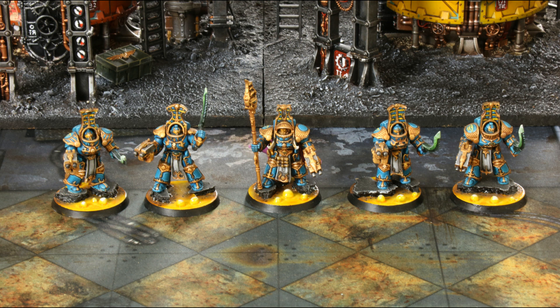There are a number of wargear options for this unit. The Scarab Occult Sorcerer can replace his Inferno Combi-Bolter with a Power Sword. One Scarab Occult Terminator can replace his Combi-Bolter with a Heavy Warp Flamer or a Soul Reaper Cannon, and if the unit contains 10 models, a second Terminator can do the same. One Terminator can also take a Hellfire Missile Rack — and again if the unit is 10 models, a second can too. The Hellfire Rack is in addition to the Combi-Bolter; it's a shoulder-mounted weapon, not a replacement. We'll cover more on the weapons shortly.